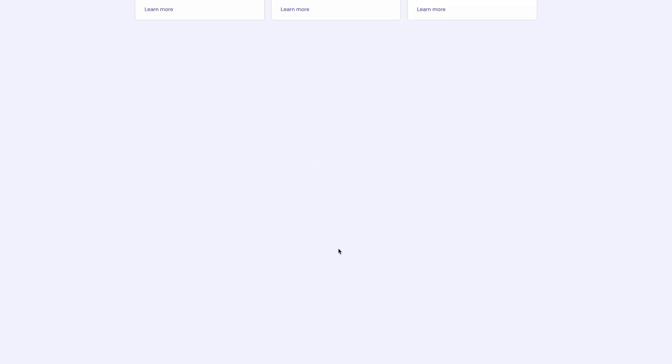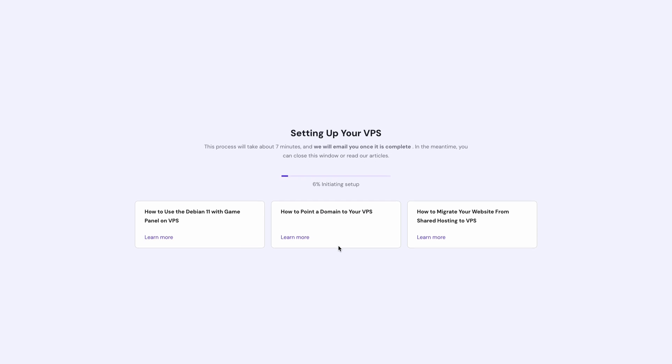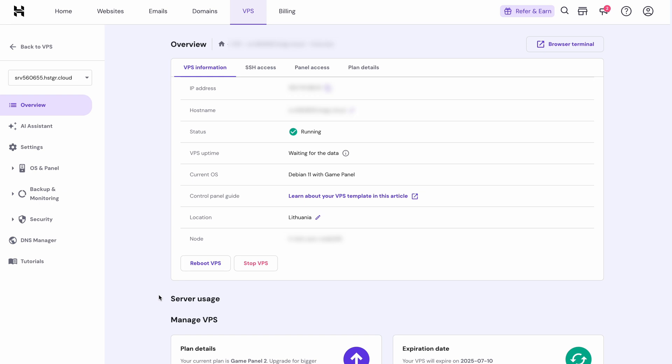Double check if everything is right and then click Finish Setup. Once server prep is finished, we can enter HPanel, where we can manage our server's backend and set up the actual Rust server.